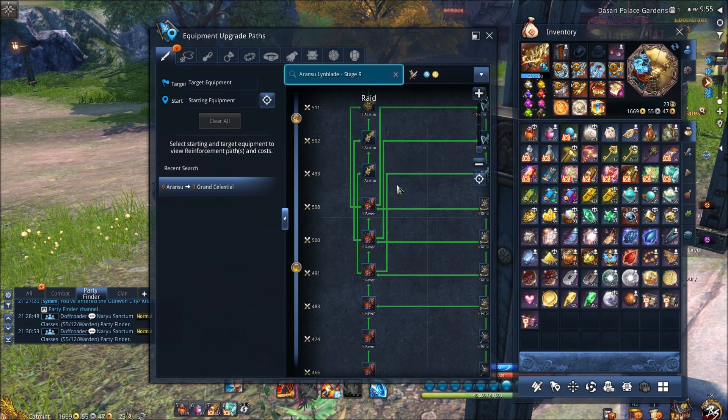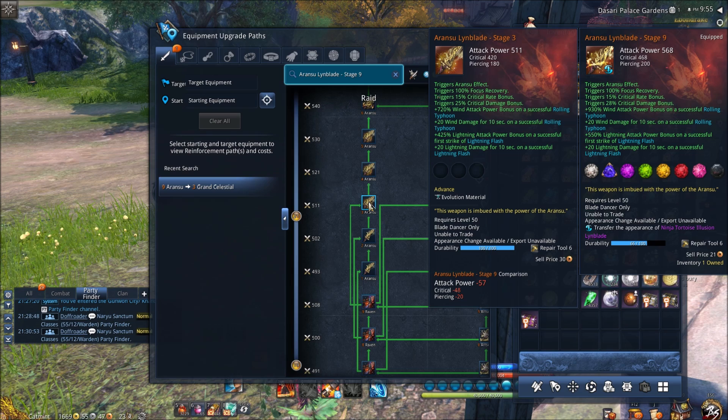Another stopping point a lot of people stop at is Ranzu 3. Everyone gets to Ranzu 3 nowadays and just kind of stops there for quite a while, focusing on upgrading their necklaces, accessories, and their soul.